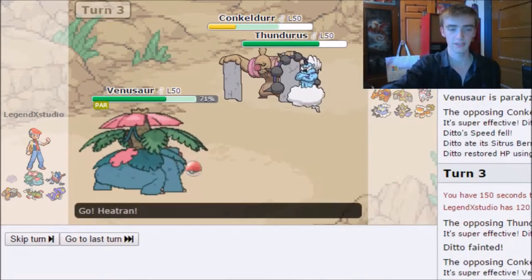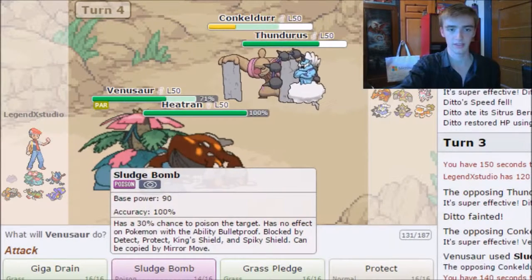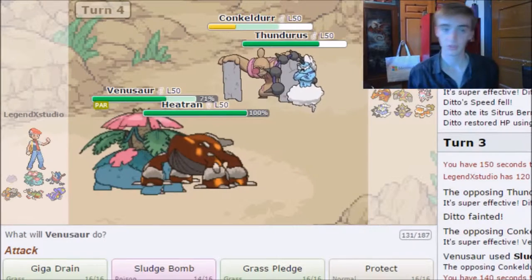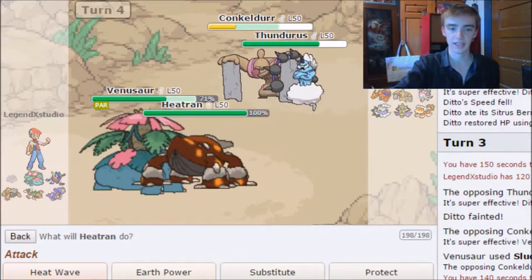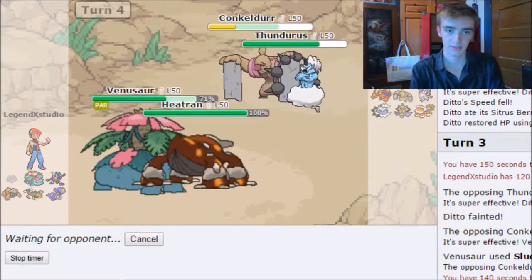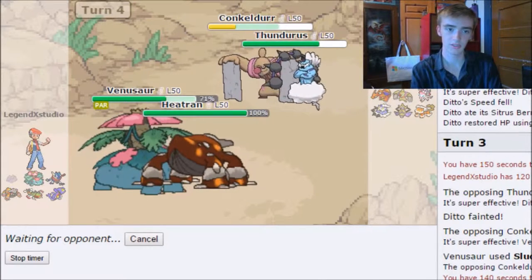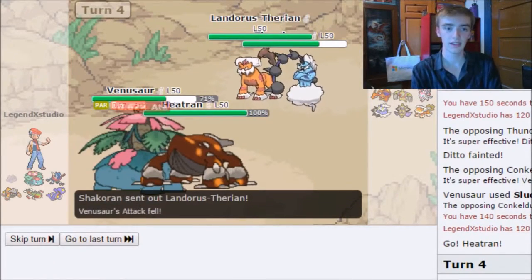We're going to send out Heatran. I'm assuming my opponent's Conkeldurr is probably going to Drain Punch me, so I'm going to Sludge Bomb it again — just trying to take it out. I'm going to protect Heatran here, trying to save it for later. My opponent will probably try and Thunder Wave Heatran or just Thunderbolt it. They actually sent out Landorus.